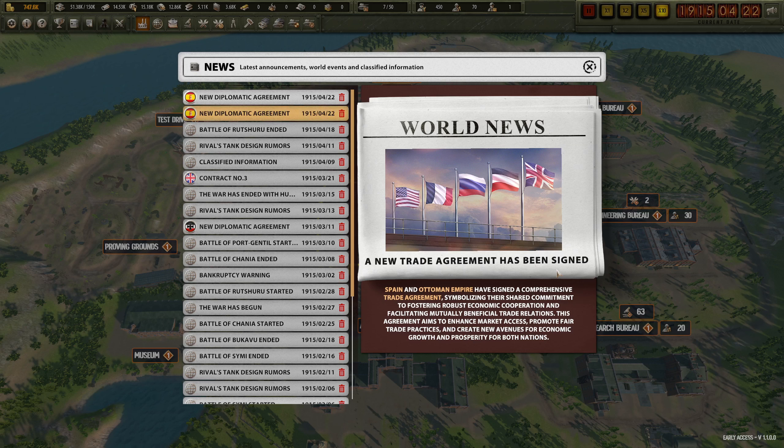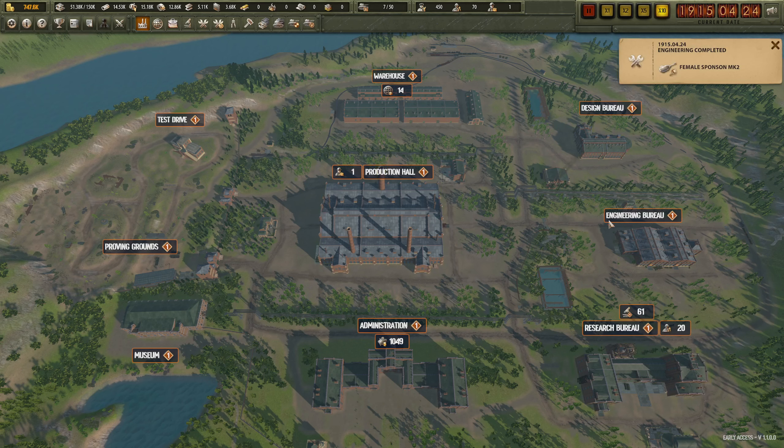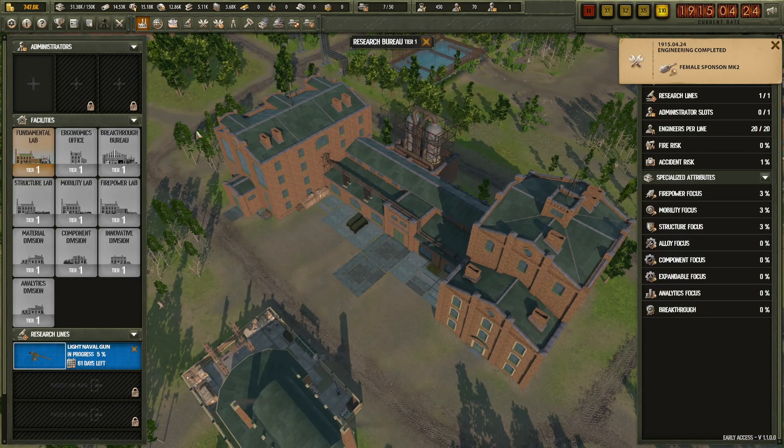A new trade agreement has been signed between Spain and the Ottoman Empire. Female sponsor has been engineered and we're already researching there.